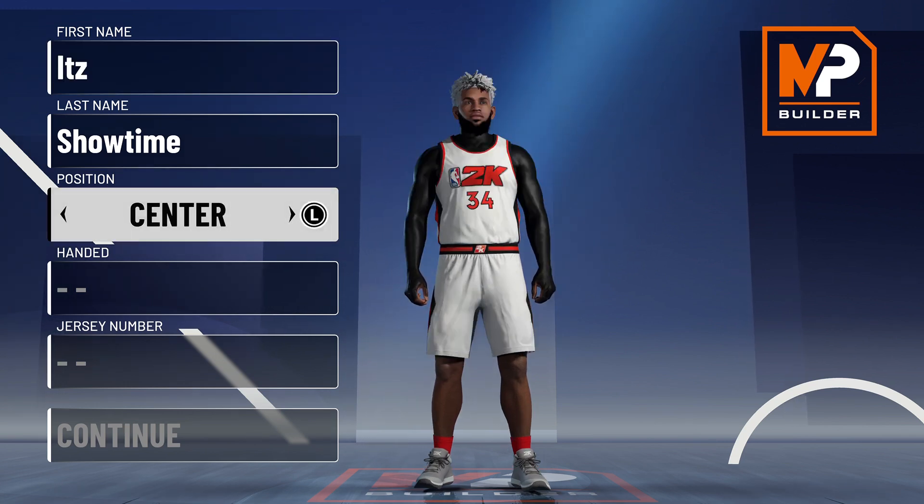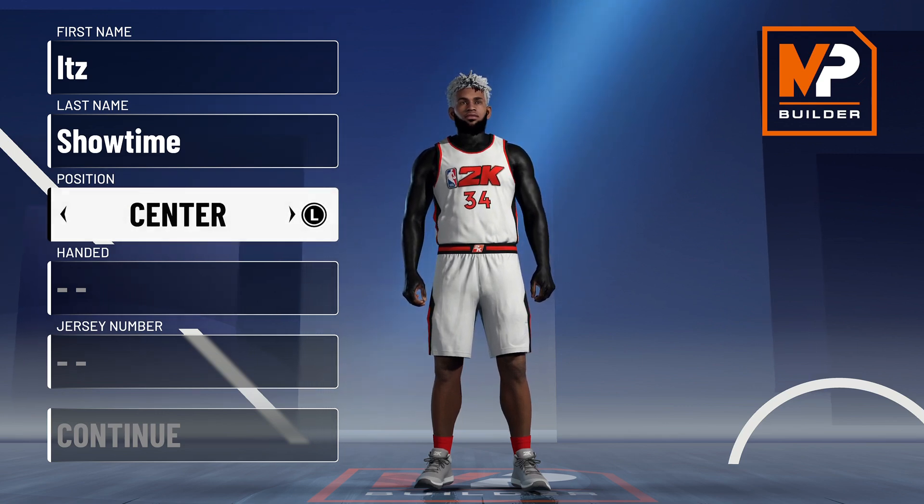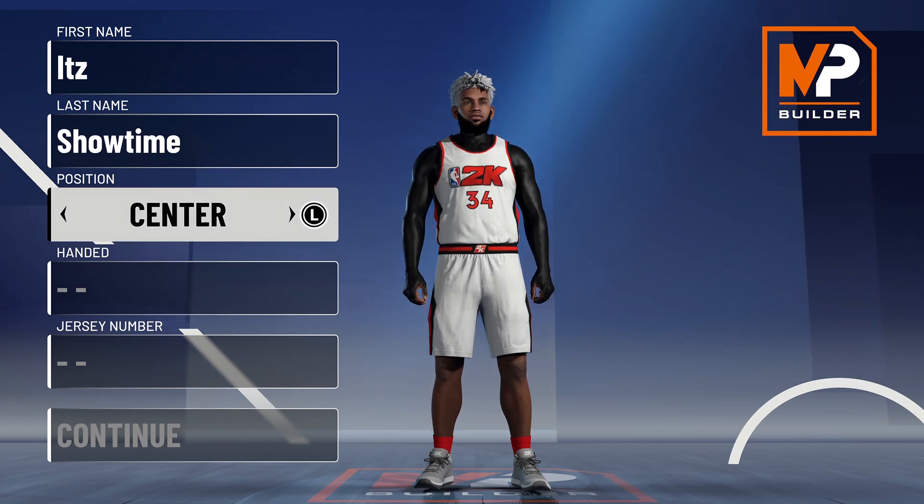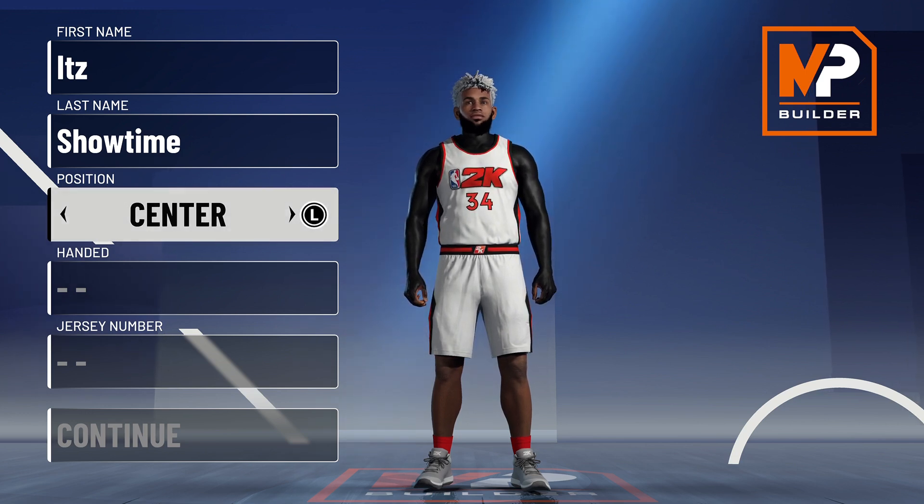For the position, you guys want to go center. The reason we're choosing center is because power forwards are not able to be seven-foot-three — they have a cap at around seven foot. So we're going to go with the center build. This may sound unheard of, but this build is an absolute dog.